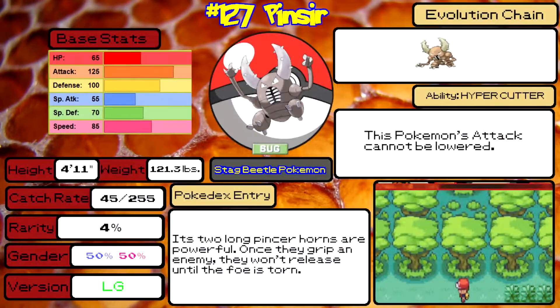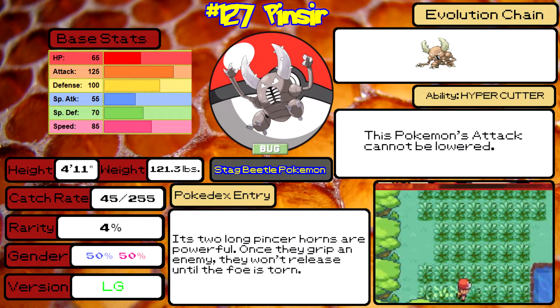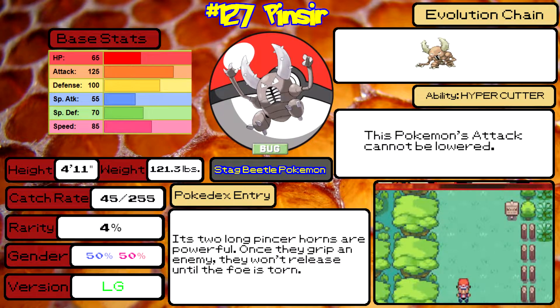On to the next Pokémon: Pinsir — number 127 in the Pokédex. Pinsir is a Bug type and is exclusive to Leaf Green. Along with Scyther, it is incredibly difficult to catch, as they'll try to run away at the soonest possible moment. Pinsir, in my opinion, is quite underrated — it's a pretty good physical sweeper with 125 base Attack. You can't go wrong with that. It also has a really good move pool and can even learn some Fighting type moves through TM. Its ability is Hyper Cutter, which is really nice on a Pokémon with such high Attack. So if you manage to catch one, it can be a really good Pokémon to use.